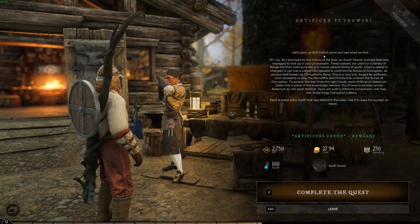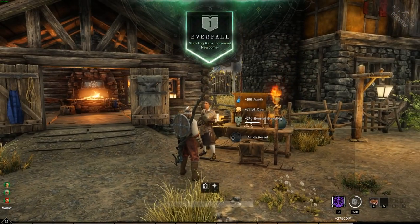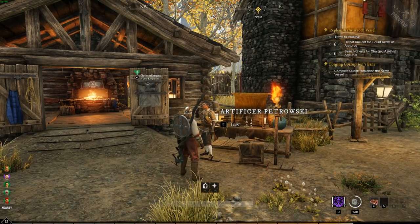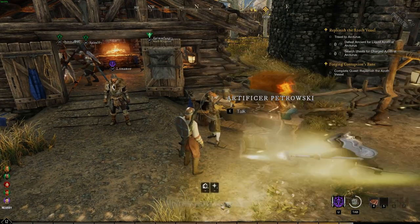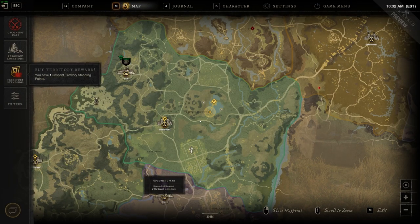Find the Forge in that town settlement and you're good. This is where we start to see the pattern in the questline. The main questline is called Forge and Corruption's Bane, and the task will say 'Complete Quest' — that is the other quest you need to complete. Right now we need to replenish the Azoth Vessel, and you'll see the Forge and Corruption's Bane update as we complete these other quests.